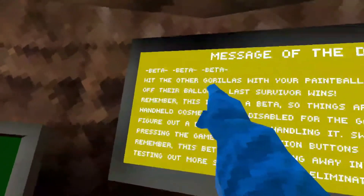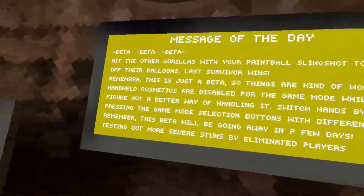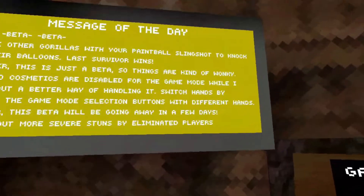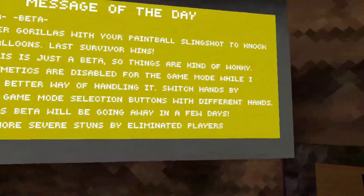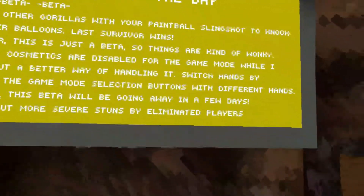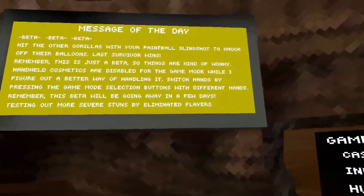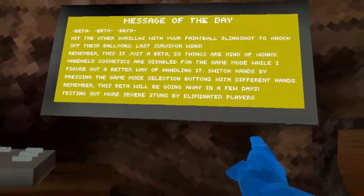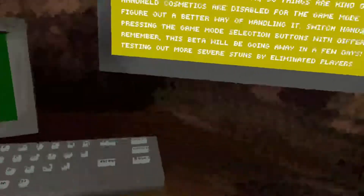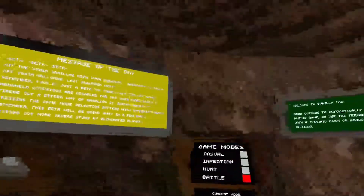Here's the beta description: 'Hit the other gorillas with your paintball slingshot to knock off their balloons - last survivor wins.' Remember this is just a beta so things are kind of wonky. Handheld cosmetics are on sale for the game mode while they figure out a better way to handle it. Switch by pressing the game selection buttons with different hands. This beta will be going away in a few days. So basically there's a new game mode called battle - it's like a battle royale plus Mario because you have to pop balloons.